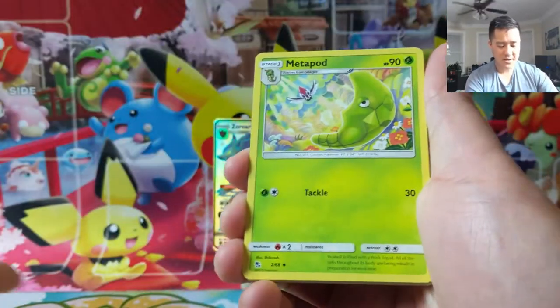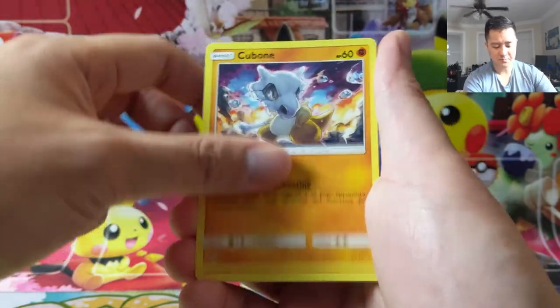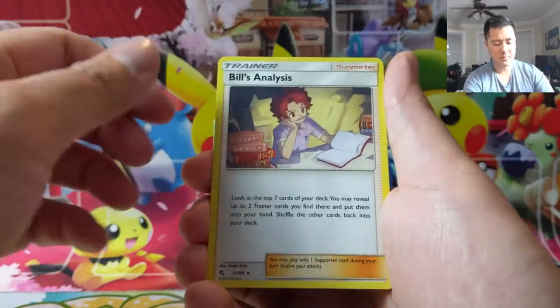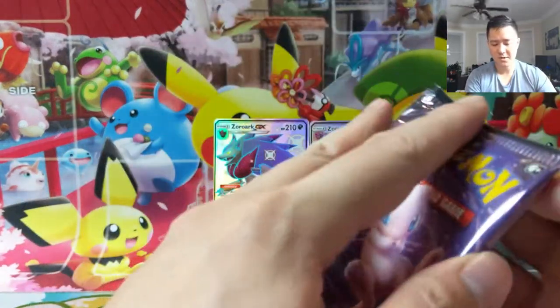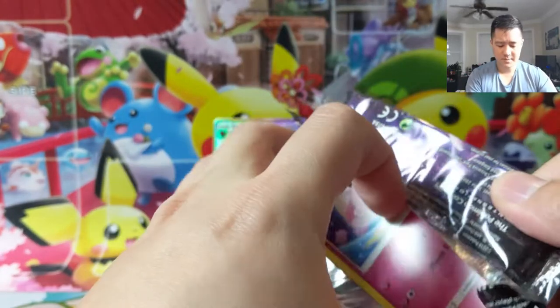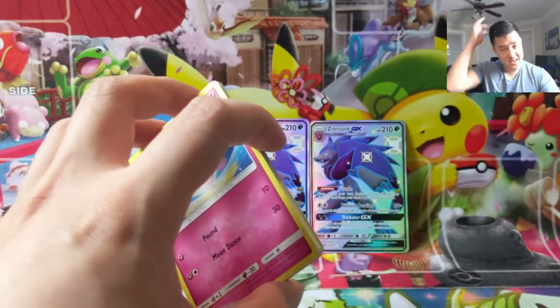Hey, we also have to get a good amount of hits as well, so we'll take it. We have a Cubone, a Geodude, Eevee, Jigglypuff, Bill's Analysis — pretty good card — and Brock's Grit. So for the Master Set, as far as binder collections go, I've just been focused on the GXs and then the Shinies.